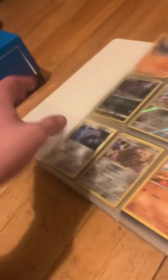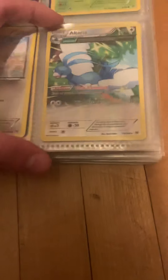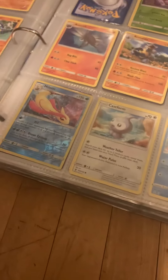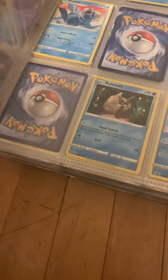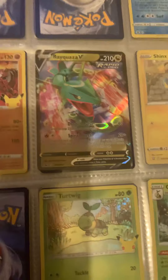Gardevoir there too. Now this Altaria — I don't know how to classify this type of card. I saw a Natu like that one earlier. This Metagross is I think from the Ruby and Sapphire era, at least not 100% sure though. Rayquaza was a V — I got him from a theme deck, so I don't really know if that counts as getting a V; it's a bit weird.